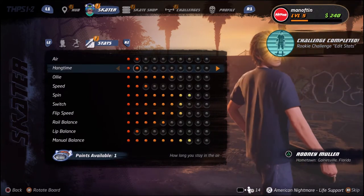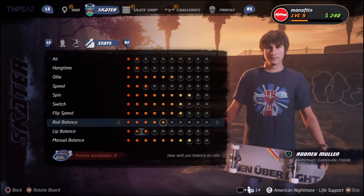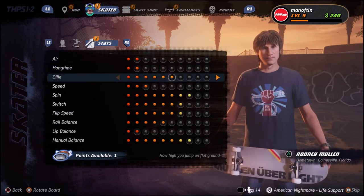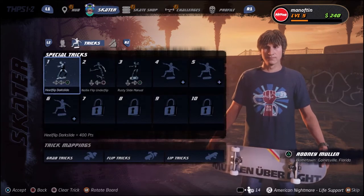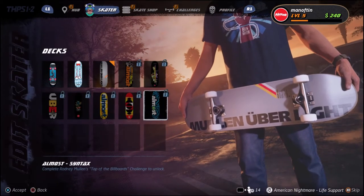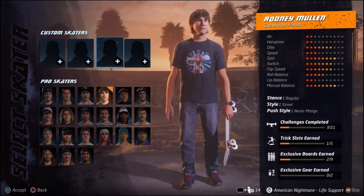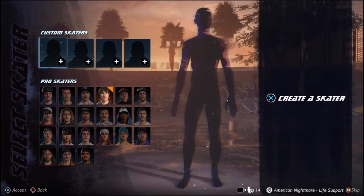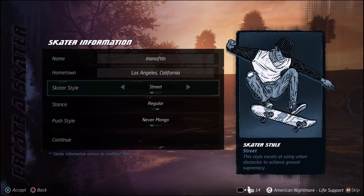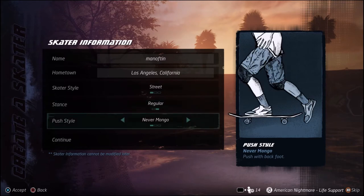He's got some stats so let's give him more lip balance. Actually, let's see where his best one is — let's give him a higher ollie. Oh, you can have custom skaters — that's where you get the clothes from! Got ya. Let's actually make a quick custom skater. Street style. I am regular push style — never mongo. Actually I do mongo switch.